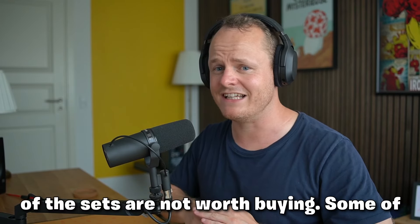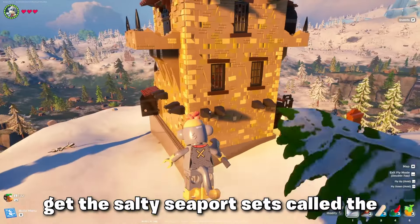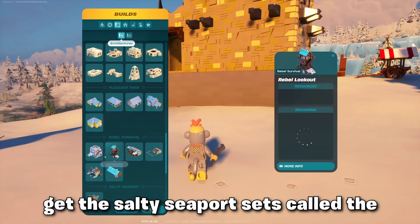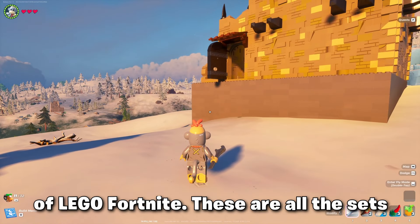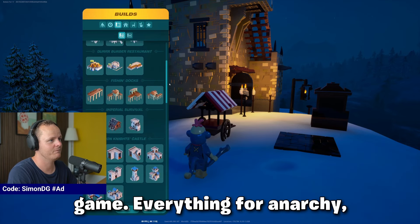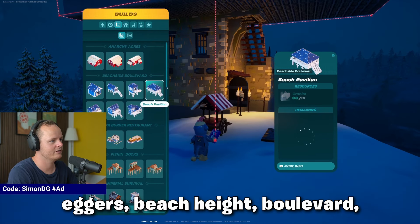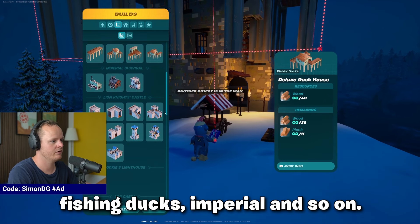I bought it all and some of the sets are not worth buying. Some are actually quite worth buying. Right now you can get the Salty Seaport set called the Captain's Battlement inside of LEGO Fortnite. These are all the sets currently in the game: Anarchy Acres, Boulevard, Durr Burger Restaurant, Fishing Dogs, Imperial, and so on.